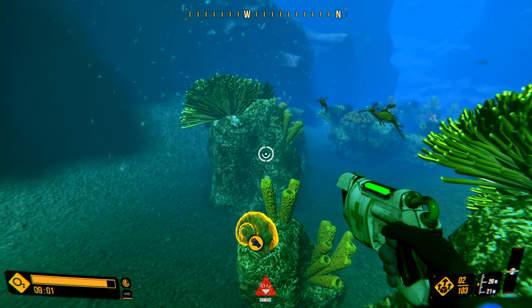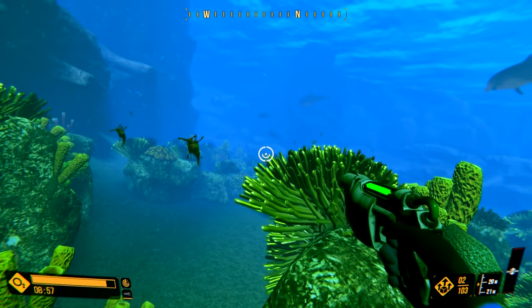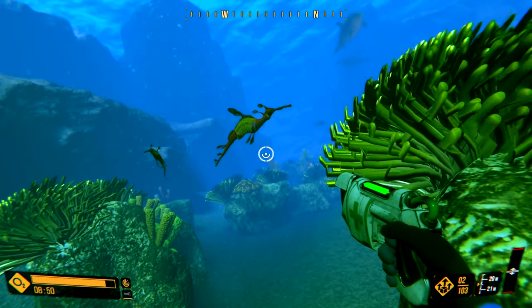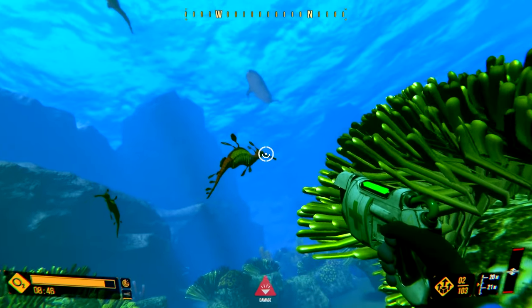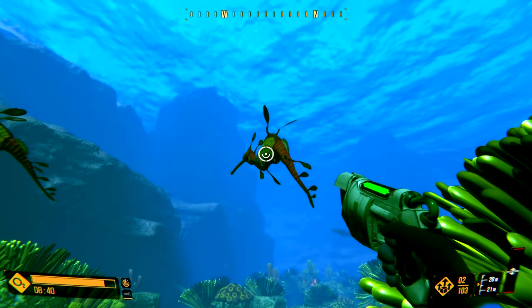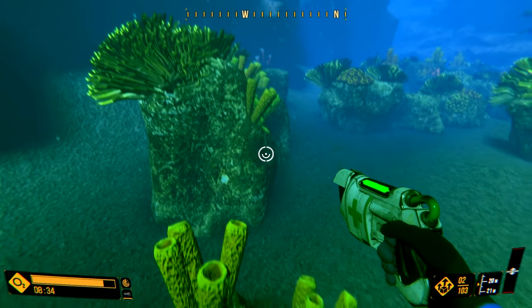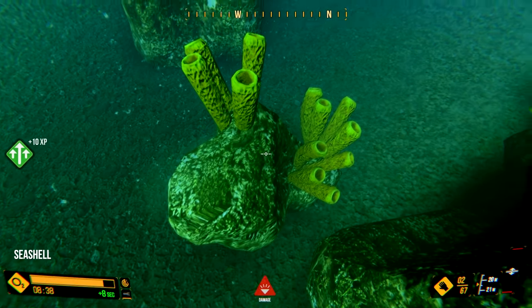One of my favorite little guys — these are leafy sea dragons and they are a relative of the seahorse. Look at these little weirdos trying to hide in the leaves even though there's no leaves around for them to hide in. They're amazing and also pretty endangered, since they don't breed all that much.